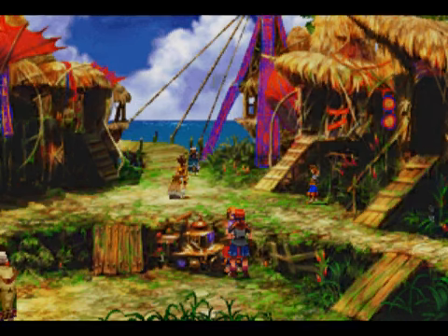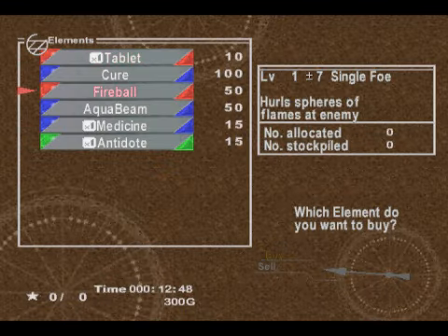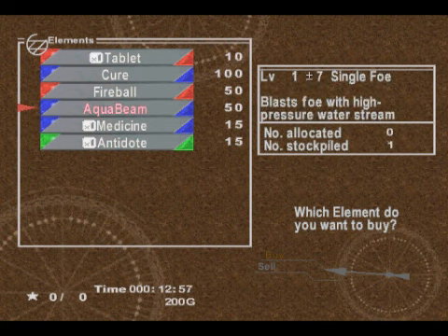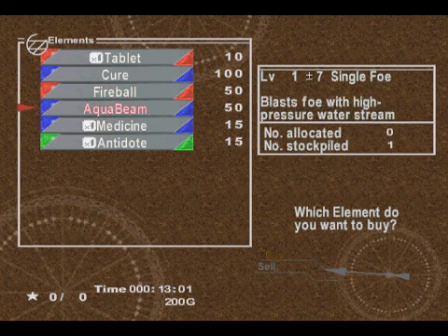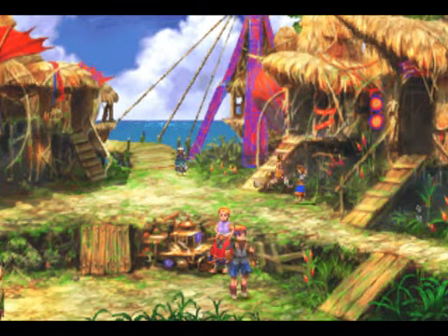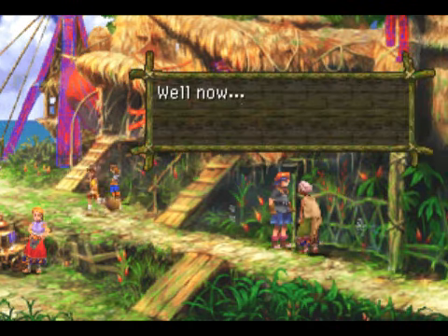Let's take a look at what elements she sells here. We want to get a fireball element and an aqua beam element — yeah, that ought to be enough for now. These are consumable elements, whereas these ones that don't have that icon next to them are just normal elements. I'll show you how to equip elements — or they call it allocating elements — but I'll show you how to do that soon enough. We don't need to do that right now.